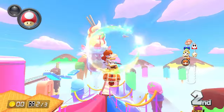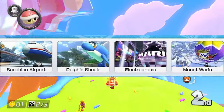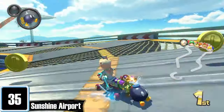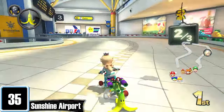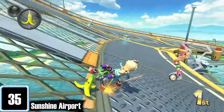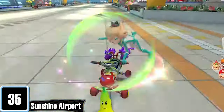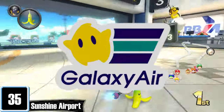I think we can all agree that this game's Star Cup is top tier, and I can't believe it's taken this long to rank one of these four. I know most people would say Dolphin Shoals is the weakest link, but for me that spot would have to go to Sunshine Airport. It is a bit on the shorter side but has an enjoyable layout. You start inside the building then come out towards the plane — you can either go inside or underneath it. The best part is definitely tricking off the baggage carousel — that shit's a dopamine rush. Also, the Galaxy Airlines poster is a nice touch.